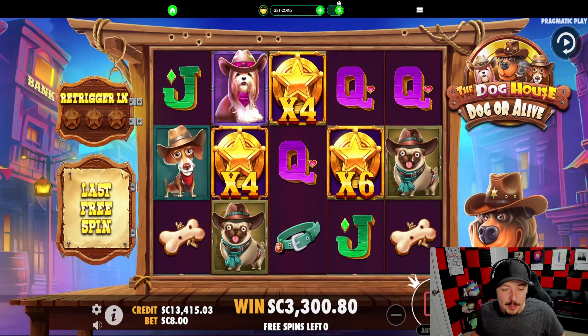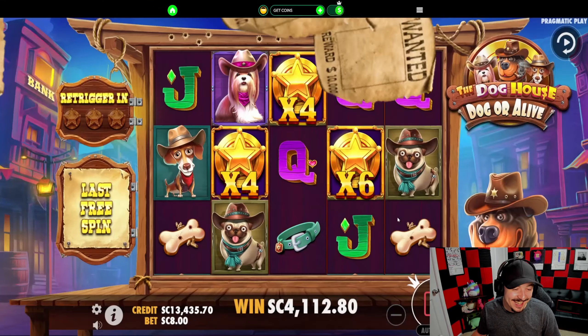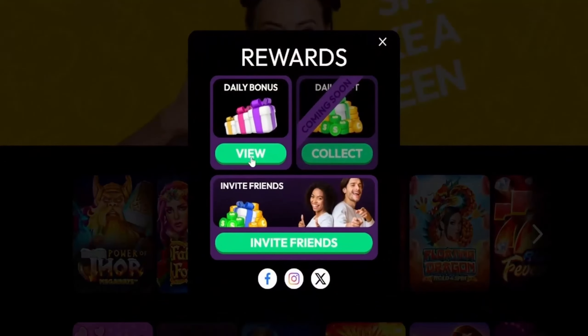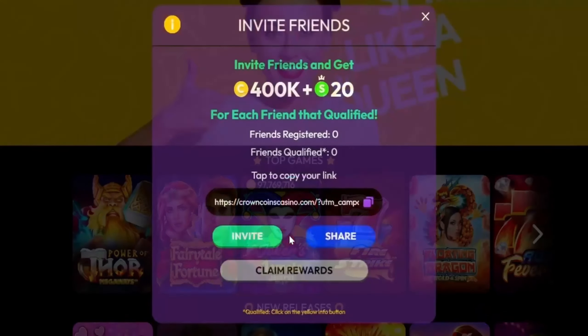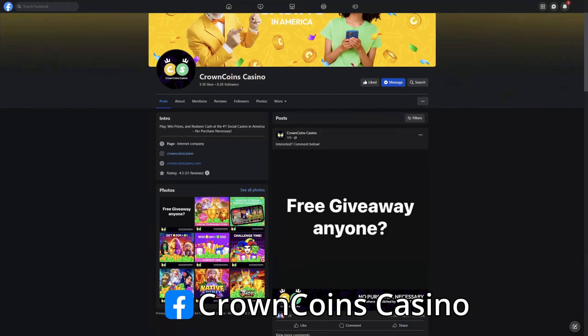This is a terrible idea guys — don't spend $800 on a bonus on this game. We just got our first one. We literally need them throughout the rest of the bonus because we need to retrig. One more please for the retrig. Good — and that's actually a really good setup. If we get a blue dog here and a blue dog here, it's a wrap.